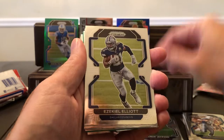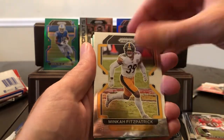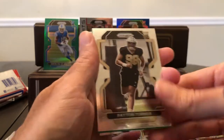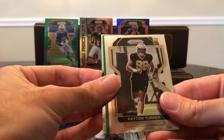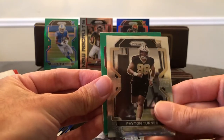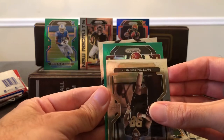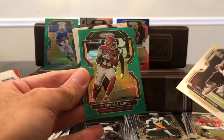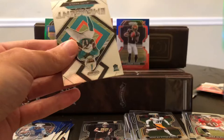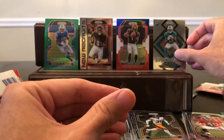Lamar Jackson, Zeke, Mike Alstott, Minka Fitzpatrick, Peyton Turner rookie. We got a green — we did not get a silver. I don't know if you can get silvers out of these. I think it's a Redskin — it's not a rookie. Terry McLaurin. And an Emergent — hey, Jalen Waddle! Always nice to pull a Jalen Waddle.